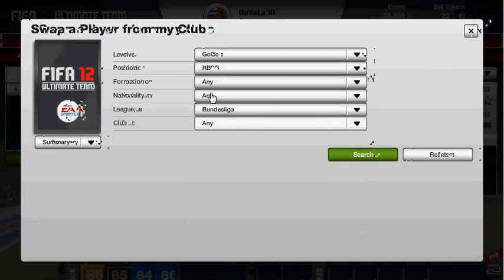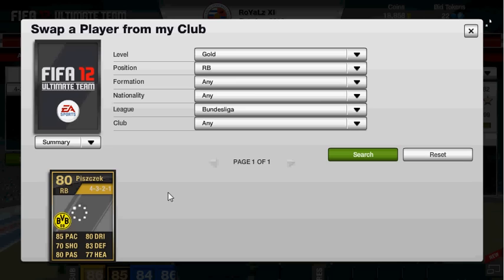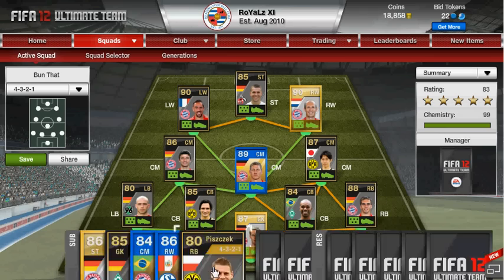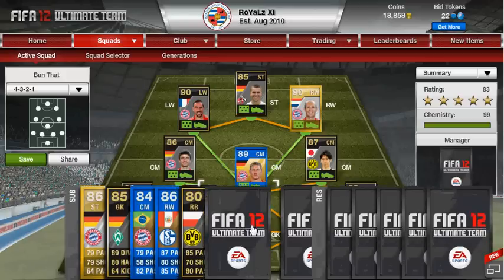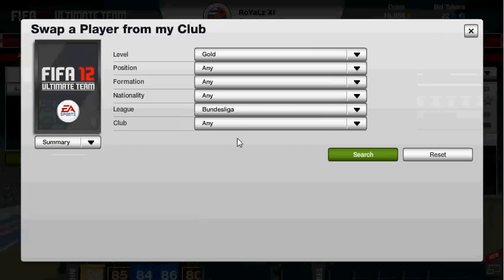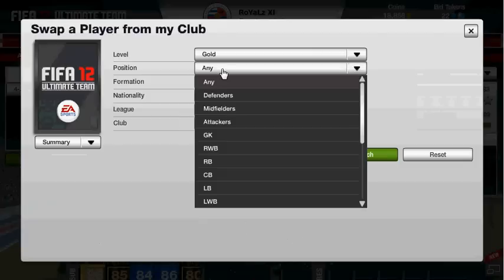And then we have a right back to back up Lahm, and this guy is Piszczek. Really good stats to be honest — he's pretty good cover, and he's got the same pace as Lahm, so it's not too much of a difference when you put him in the team. So it's pretty good to be honest.